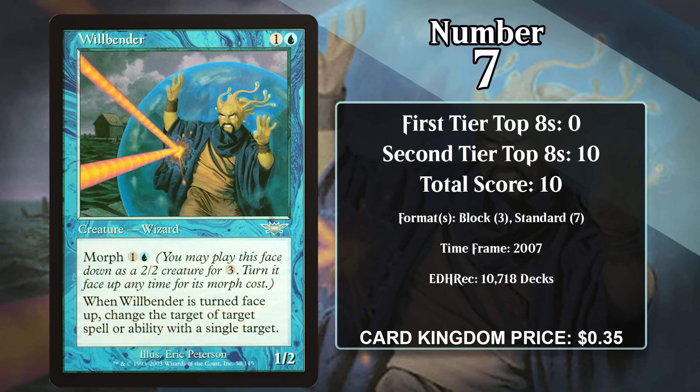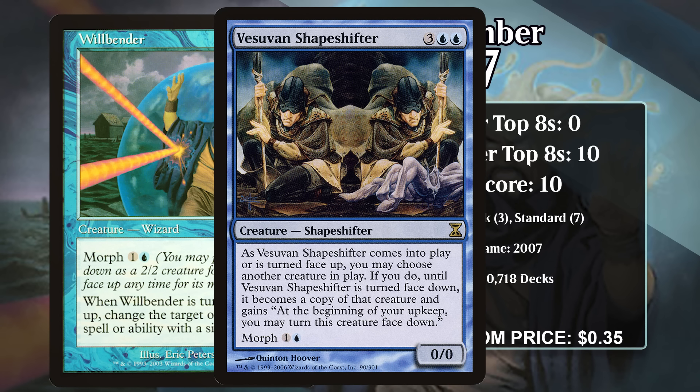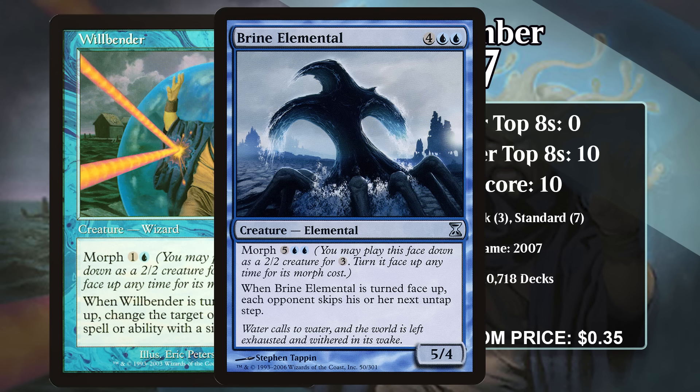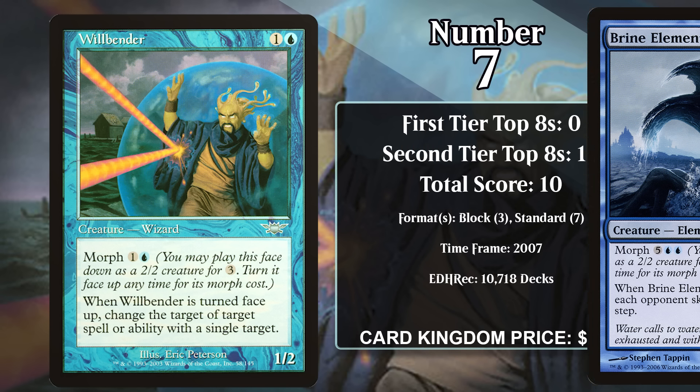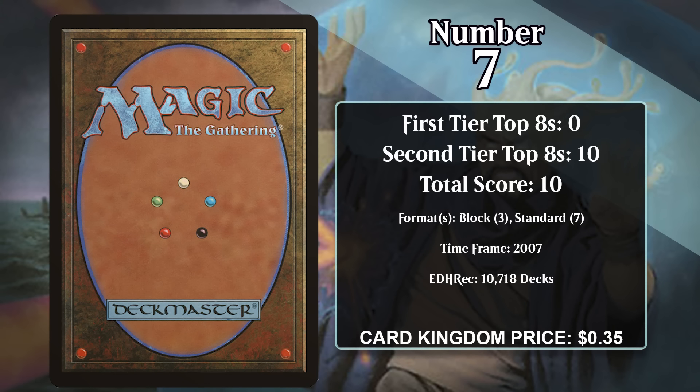Willbender didn't see any play from its original Legions printing, but it got a Time Spiral timeshifted reprint in 2007, and this time it saw significant play in both block and standard. Time Spiral block heavily featured morph decks with Vesuvan Shapeshifter, a morph clone that could copy the turn-face-up abilities of morphs. So if you had a Willbender face-up and turned the Shapeshifter face-up, you could redirect a spell, then turn the Shapeshifter face-down again. The deck's main win condition was a lock with Brine Elemental, but Willbending every turn was also great. Willbender hasn't put up any top eights since rotating out of standard that second time.